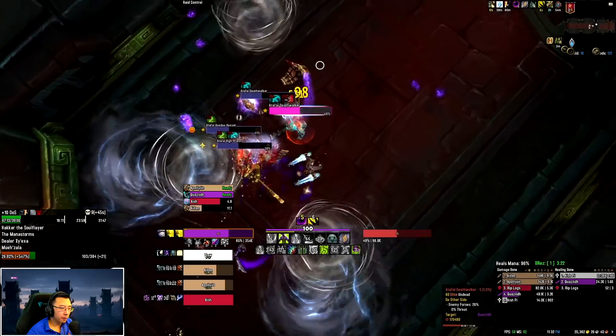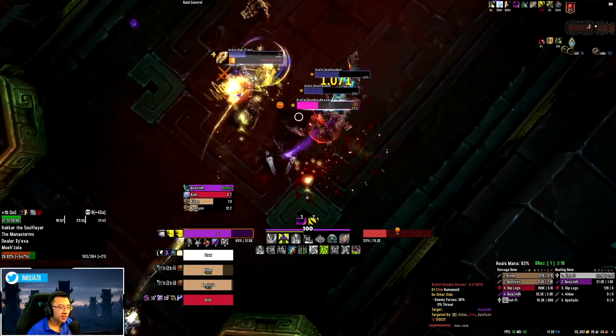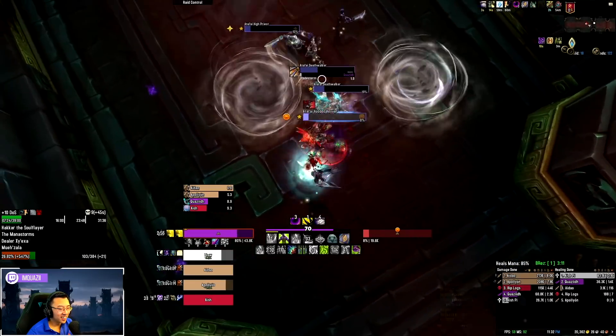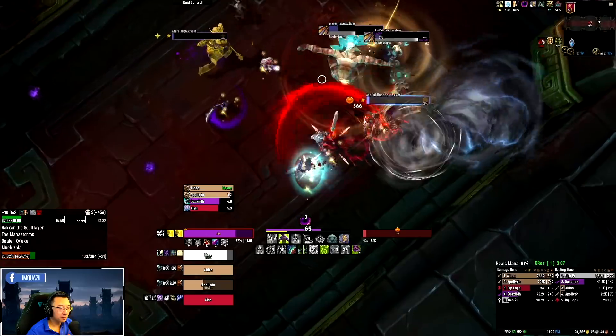I'm just spreading my Brand here and dodging Storming, which is super problematic for our comp. You can see it being an issue later on Hakkar as well — it's kind of problematic for us throughout.